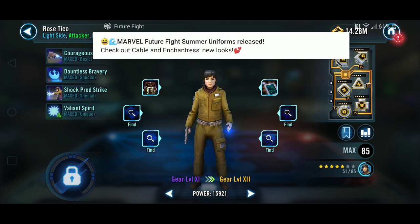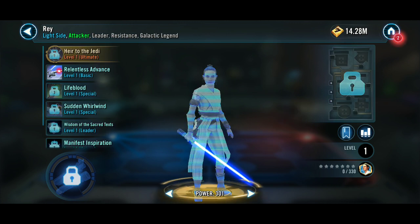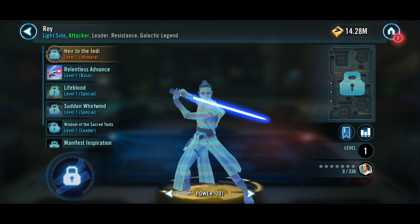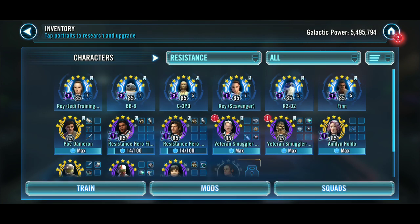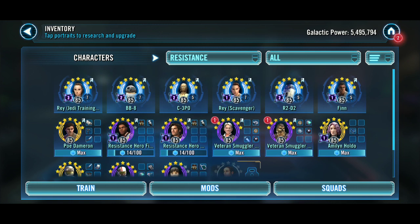She's only five stars but she has her Zeta — Rose Tico. So I need two stars for Rose and one star for the Resistance Heroes.